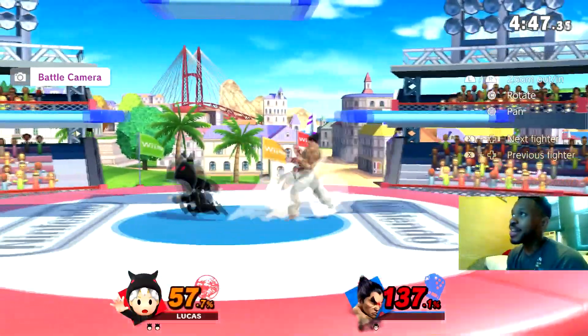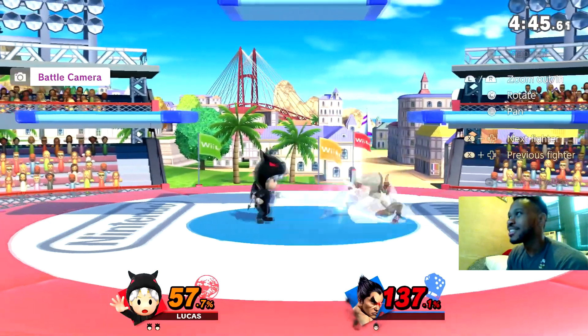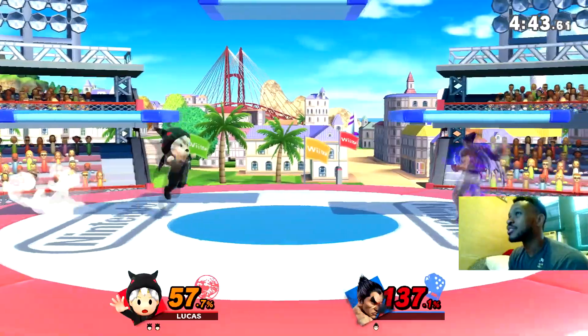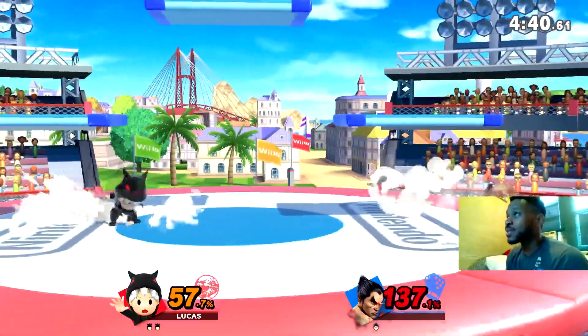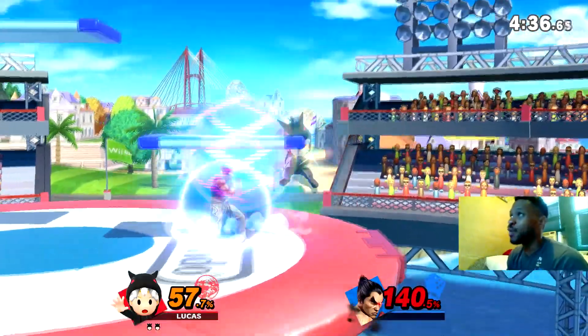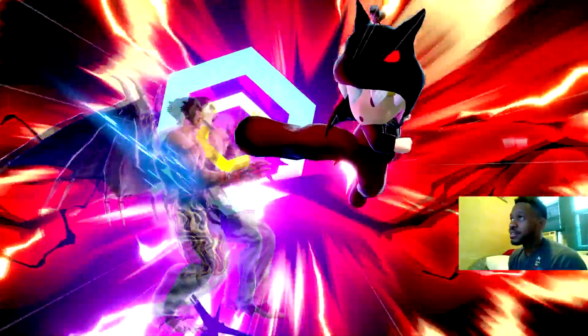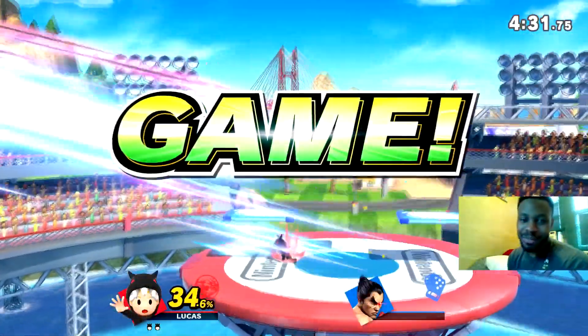I try to back air over there. Also that ten-head combo is so fake — just SDI it. Right now I'm stalling my attacks with magnet and Z-air to see if I can get a confirm. I got one — I think right there I used magnet on his shield and he was in the lag of that move, so I just hit him.